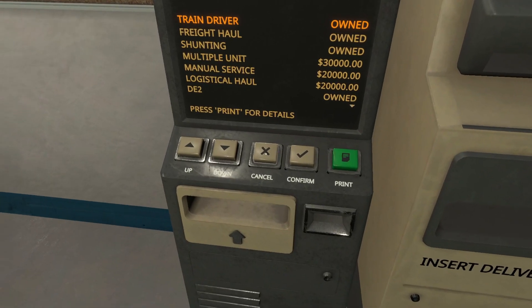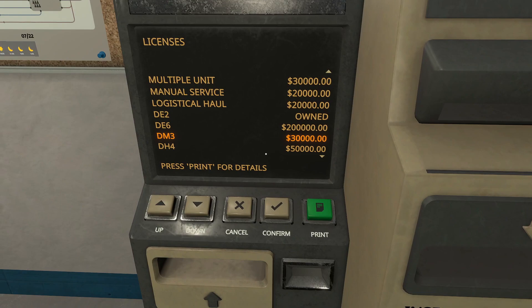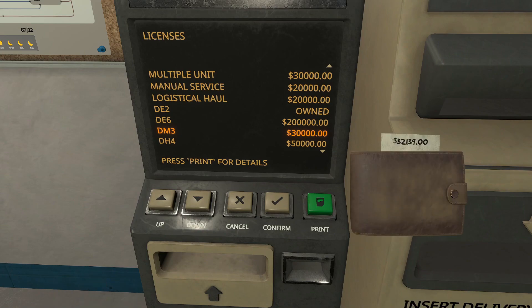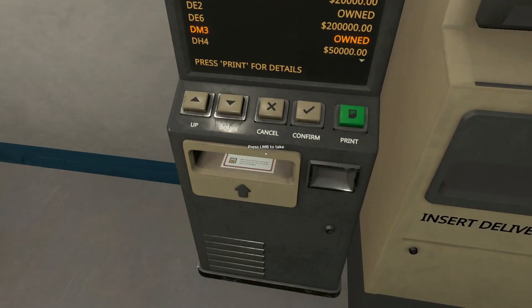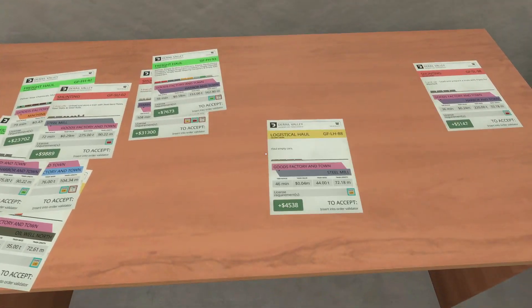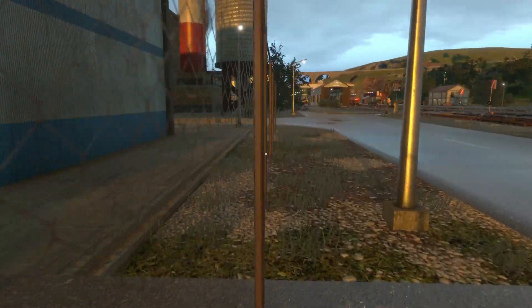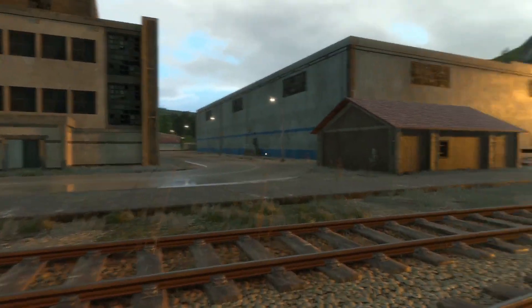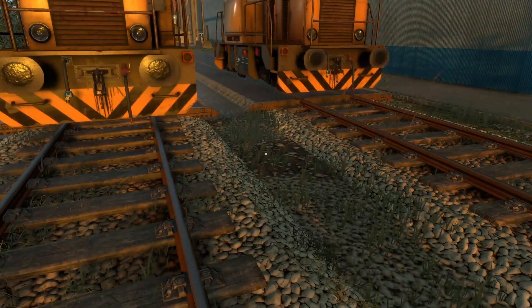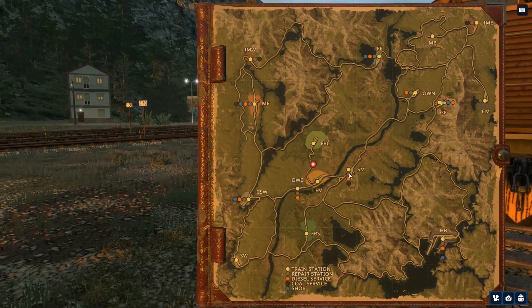We can get the multi-unit, or we can upgrade to the DM3. I know what I said, but I love the DM3. Screw it — we're gonna do it. We got ourselves another locomotive. Problem is it didn't spawn a DM3 over here though — because these are two DE2s. So we're gonna do something a little sneaky here and see if this works. It may not work.